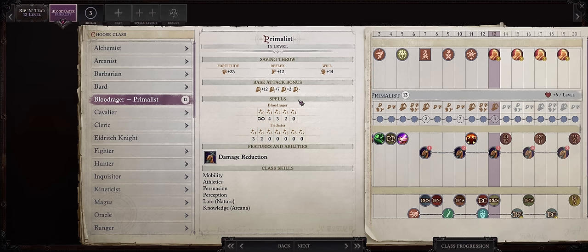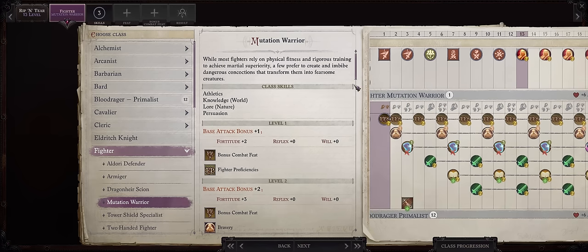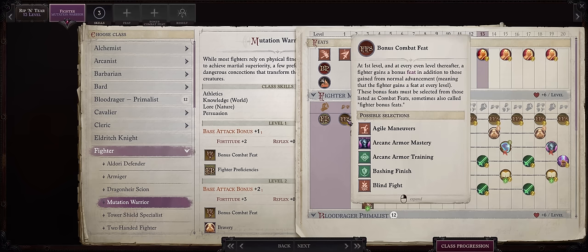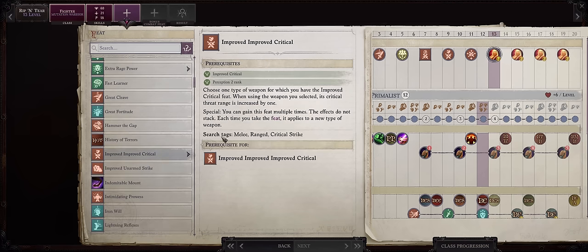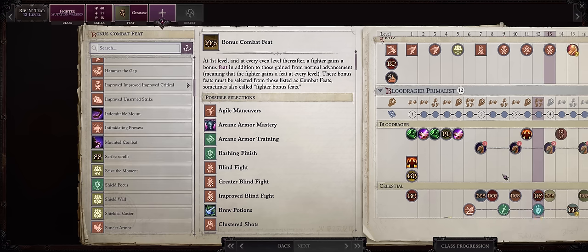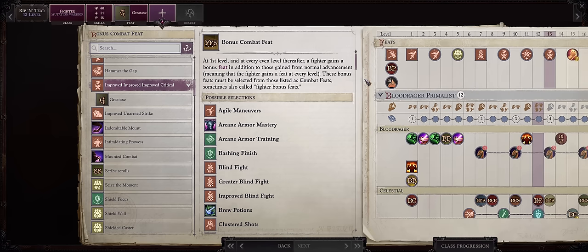The multiclassing combo I find best is Fighter and Mutation Warrior. We keep our high base attack bonus progression, we'll soon get the Mutagen which is super powerful, the same for Weapon Training. Most importantly, we'll be getting lots of extra feats. And as per the most recent patch, every single class can also get the Trickster special critical feats as bonus feats — this is absolutely huge. We get to pick the first one right at level 13, and then already jump into the second one because of our Fighter bonus feat, increasing our critical range by a massive amount — 11 to 20 with our Great Axe.